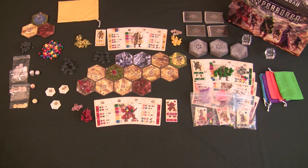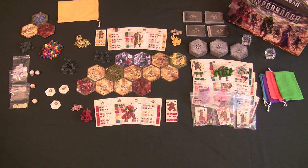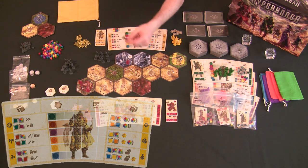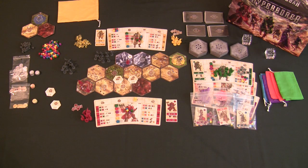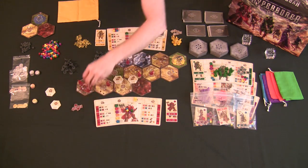Players get victory points by accumulating regular victory point crystals — by visiting cities with victory points, entering ruins to get victory point tokens, using personal and purchasable technologies, defeating guardians of the ruins, defeating enemies and gaining their civilization cubes, being the first to achieve certain achievements, and by learning different technologies. Players also get victory points by having dominance across the map — whoever has majority control on each hex tile gets victory points based on where that tile is located.